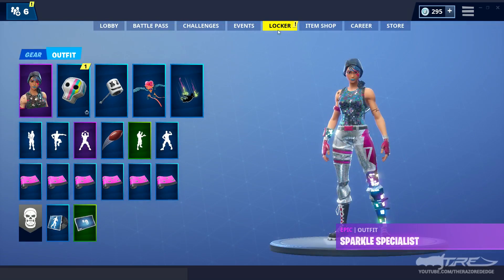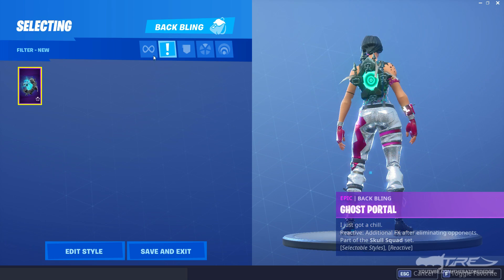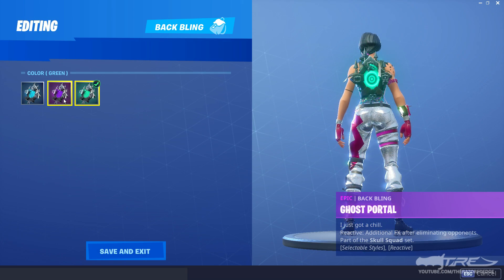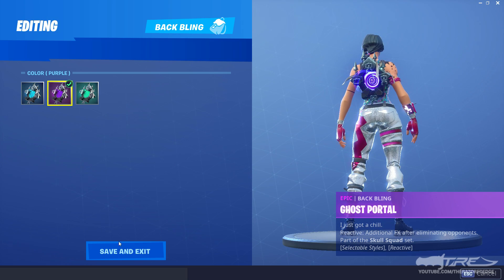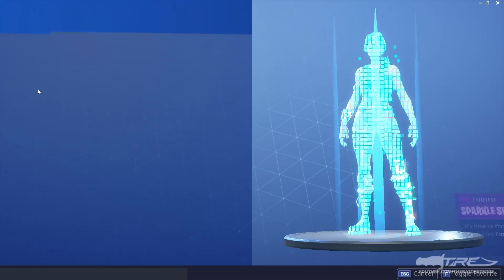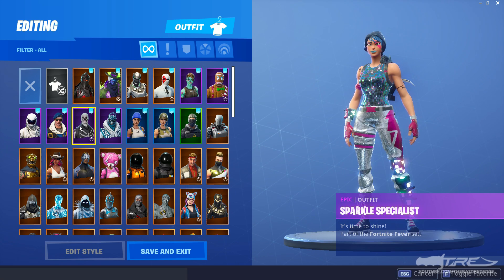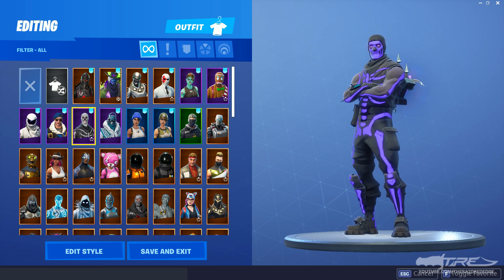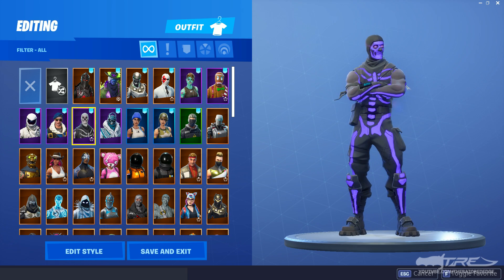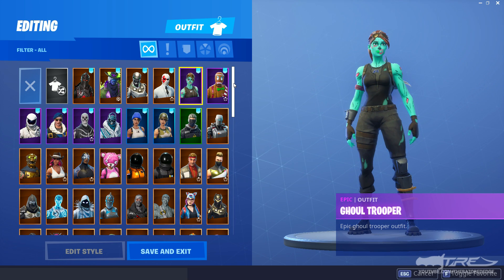Will I have my purple Skull Trooper? I don't know, man — I'm really nervous. There's a new Edit Style option. Look at that — I have the purple Ghost Portal! Apparently this is something you get if you have an original Skull Trooper and you bring it over. That's so cool. There's Skull Trooper — yes, he's purple! I have the purple Skull Trooper along with the purple Ghost Portal Back Bling. Oh, I'm so happy about that. And there is my Ghoul Trooper as well.